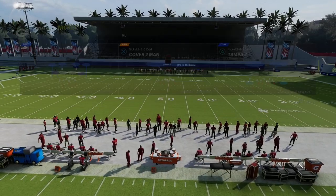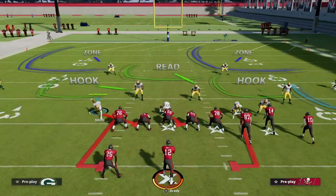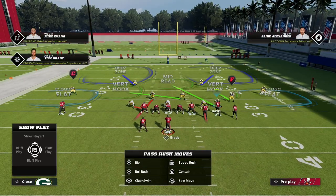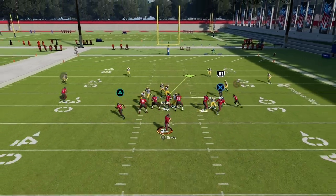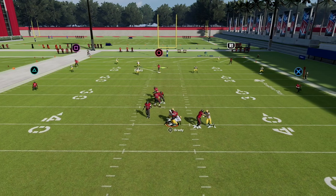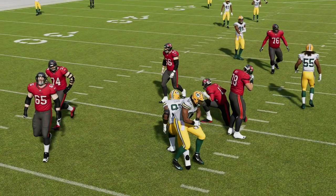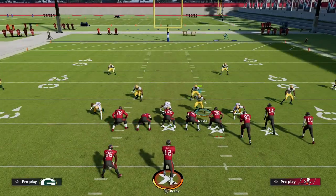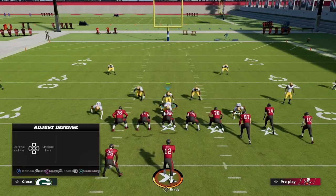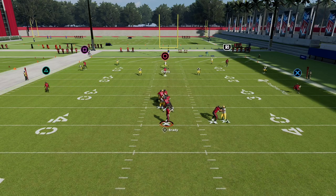All we're going to do is shift our linebackers to the right and QB contain, then grab Davis and position him right over the guard. At the snap, run down at the center and you'll see this really nice little loop blitz from that linebacker. What's really cool about 2-4-5 Odd is that the linemen are in an alignment that's really advantageous — they're a little wider.